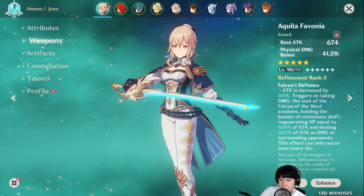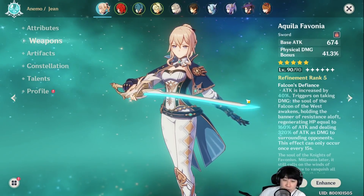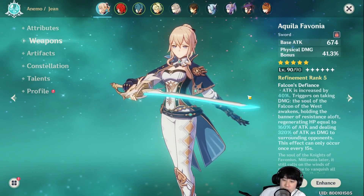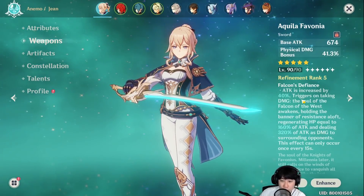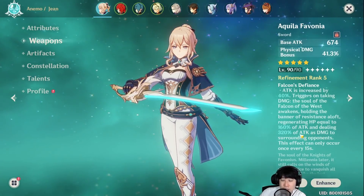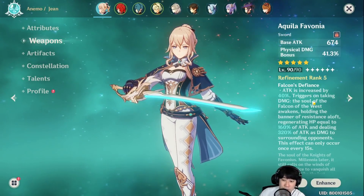Let me remind you why Aquila Favonia is very good for physical DPS. When you get hit by opponents it deals a certain amount of attack as damage — it's white damage, which means it's physical damage. With all that physical damage bonus on the character, you're gonna do extra. That's why Aquila Favonia is very good. Even if you do get hit from time to time, it actually heals yourself and also does damage.